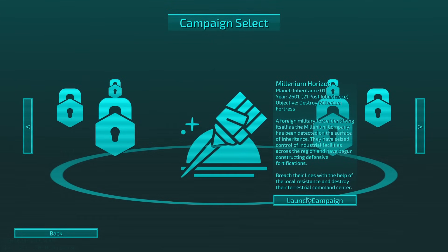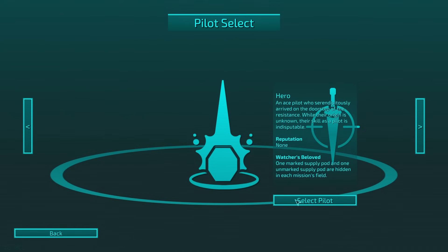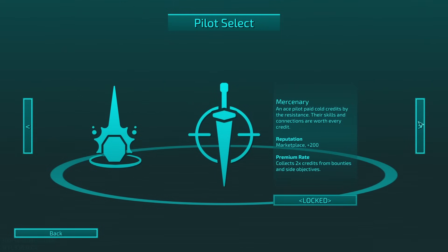So Campaign Select — looks like we're going to have a couple of them later. Millennium Horizon: a foreign military force identifying itself as the Millennium Company has been detected on the surface of Inheritance. They've seized control of industrial facilities across the region and have begun constructing defensive fortifications. Breach their lines with the help of the local resistance and destroy their terrestrial command center. And then we can either be a hero or a mercenary.